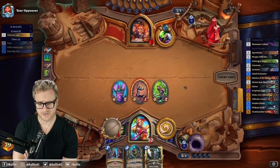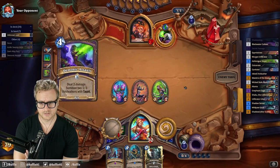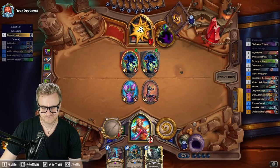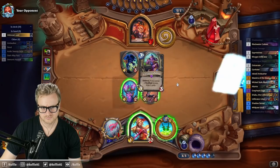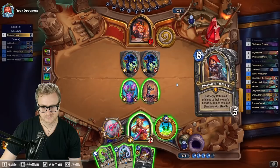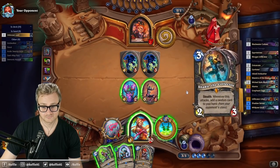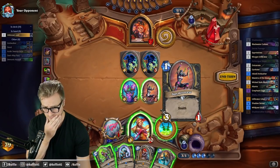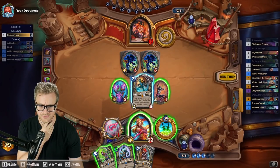I think they still do have a Defile here because they are pretty hesitant to play the Dark Alley Pact — I was wrong. There's our gnoll. He stabs its back for some reason. Do I ever kill this off just to get the Defile out of the way, or to make the Defile worse at least?